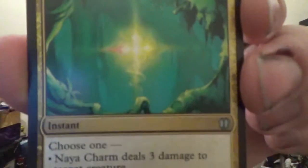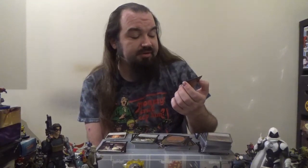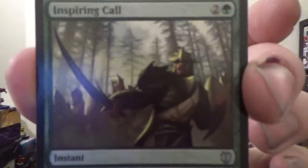Next up, Naya Charm — costs one red, one green, and one white. Choose one: deal three damage to target creature; return a target card from a graveyard to its owner's hand; or tap all creatures target player controls. Next up, we have Return of the Wildspeaker — enchantment for four colorless and one green, also choose one: draw cards equal to the greatest power among non-human creatures you control, or non-human creatures you control get +3/+3 until end of turn. Next up, we've got Inspiring Call — an instant for two colorless and one green. Draw a card for each creature you control with a +1/+1 counter on it; those creatures also gain indestructible until end of turn.